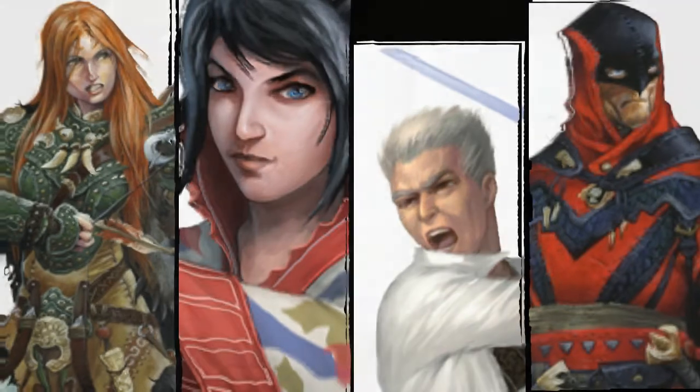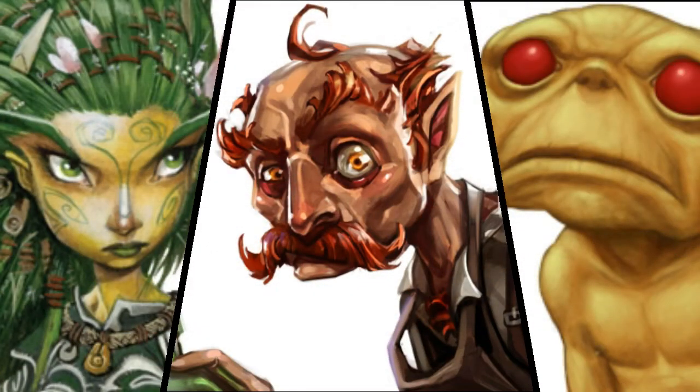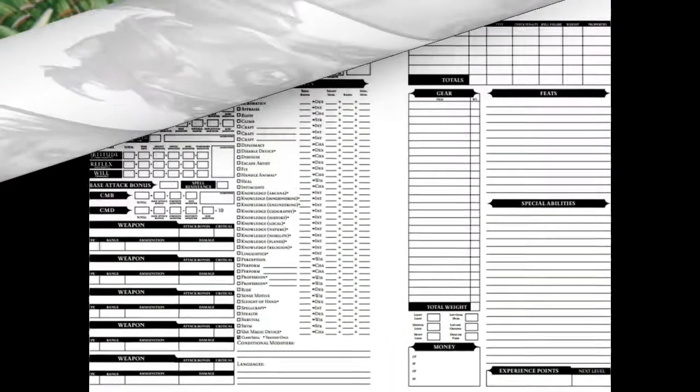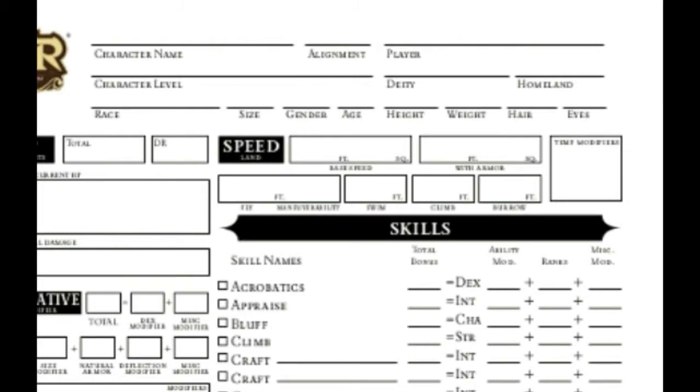The first thing you need to do is select a race. There are many races in Pathfinder that will augment your stats depending on what you choose. When searching for a race, the rulebooks will tell you the bonuses and detriments that apply. Make sure to look at the feats listed for the race and write them down on your character sheet in the Feats or Special Abilities section. Make sure to also write down your base speed at the top here.